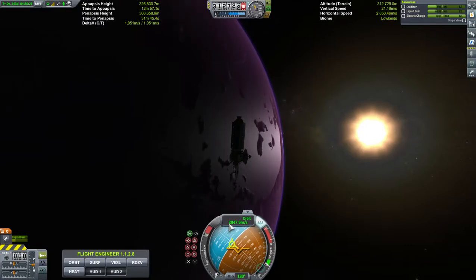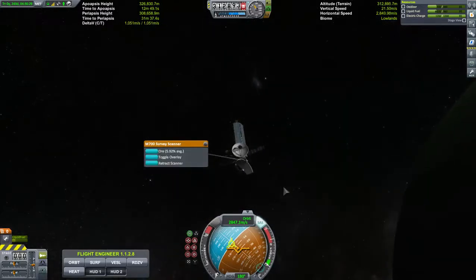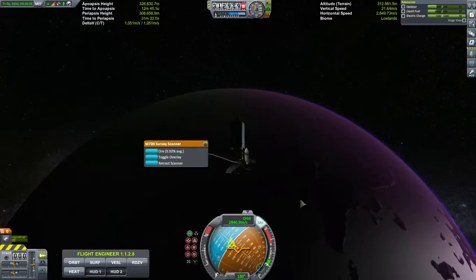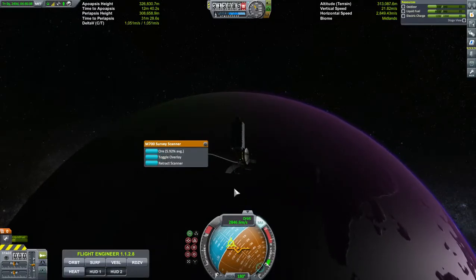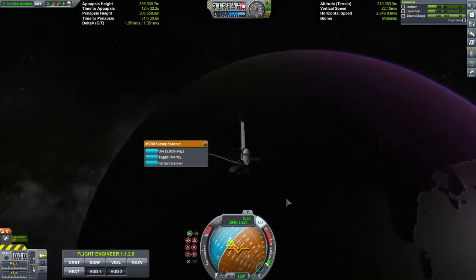We're 312,000 meters above the surface of the planet, traveling at 2,847 meters per second. Let's go ahead and deploy the scanner. Now across the planet there's an average of 5.92 ore. It's going to be less in the ocean and more on land, but on average this planet has almost 6% coverage — deposits of ore.